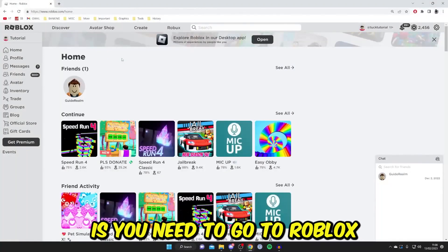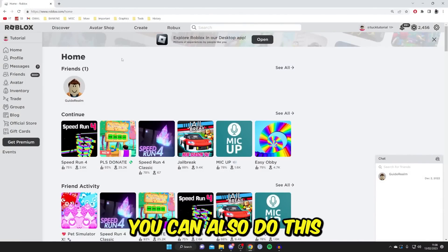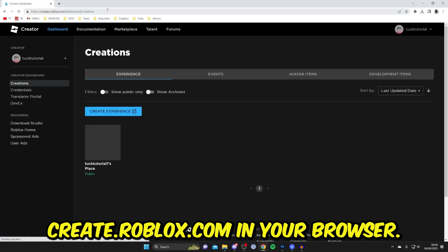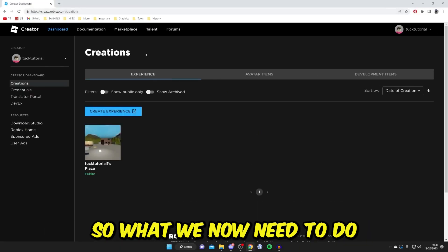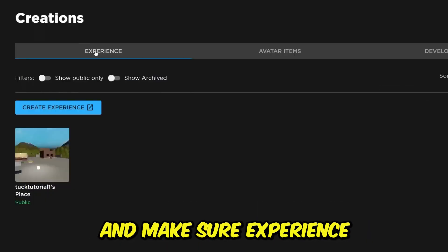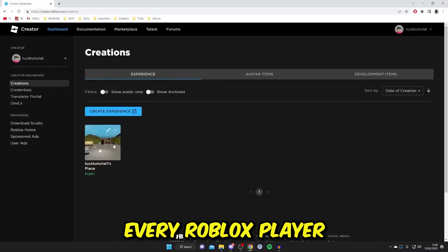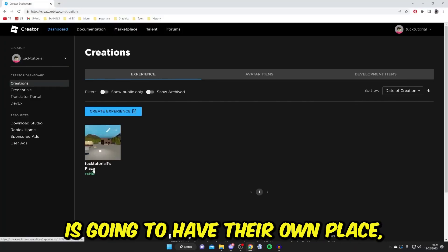The first step is to go to the Roblox official website. You can do this by typing create.roblox.com in your browser. Come into Creations and make sure Experience is selected. By default, every Roblox player is going to have their own place.